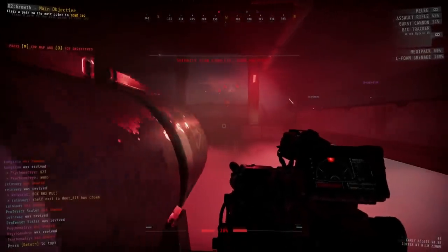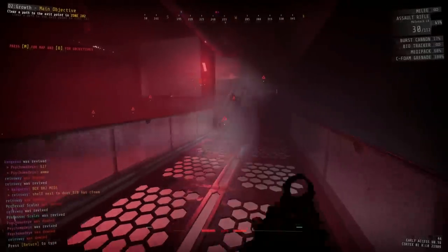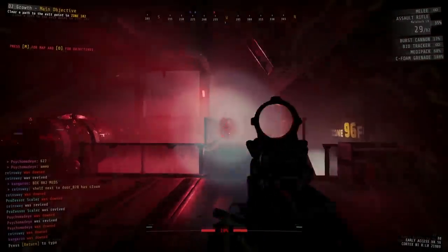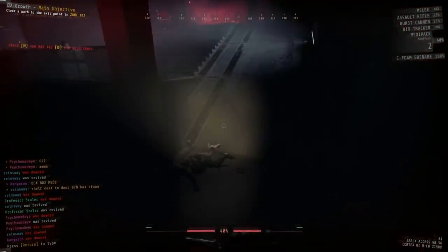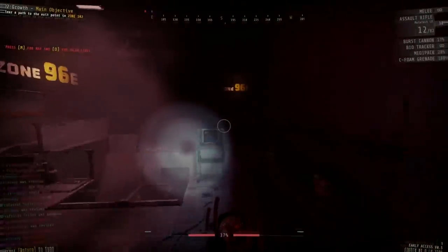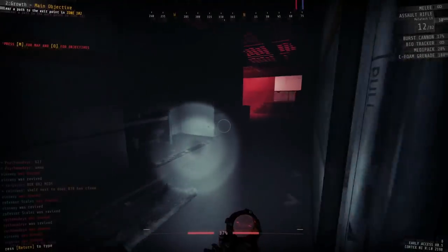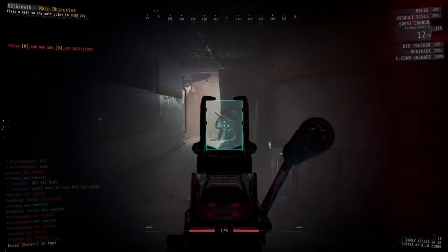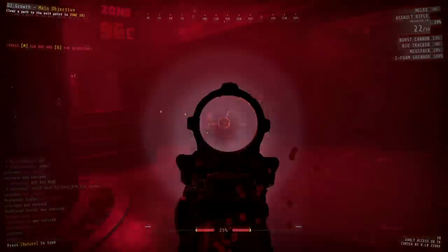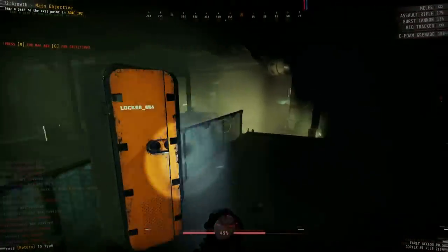For those just doing the main objective, take a very similar loadout but instead of a bio tracker, take either a third sea foam launcher or a sentry of your choice. While the bio tracker isn't useless on the main objective route, it's not a necessity and could be better replaced by a third sea foam launcher to more easily keep doors perma sea foamed, or a sentry to assist with alarm doors and the extraction alarm. Keep in mind that sea foam launchers are still top priority for tool refills and your main goal is still to keep every single door perma sea foamed. If you take a sentry, make sure it's on the inside of the room so it only shoots enemies once you let the door break down — that way it's not wasting ammunition.